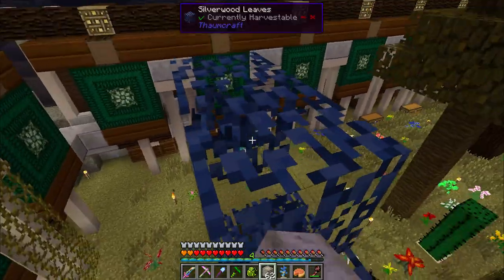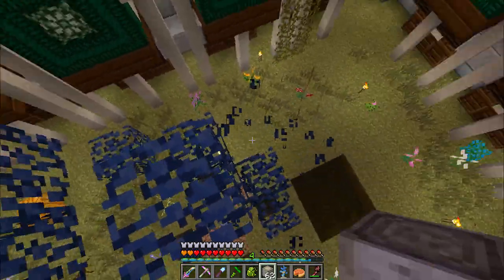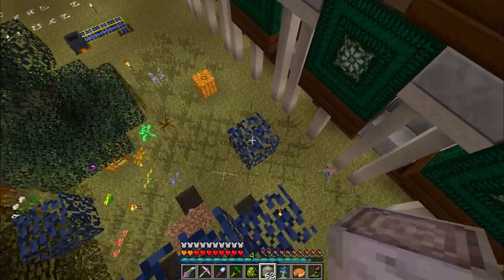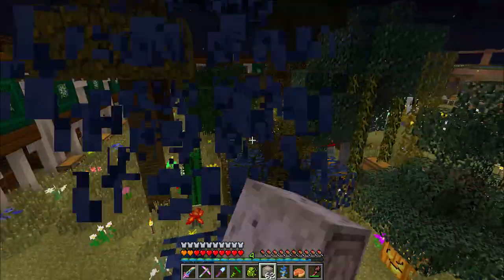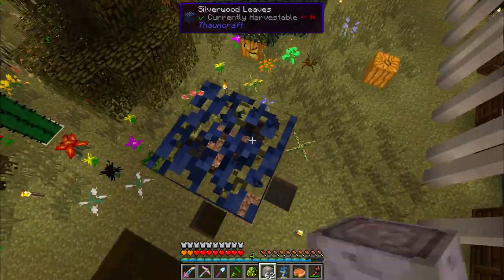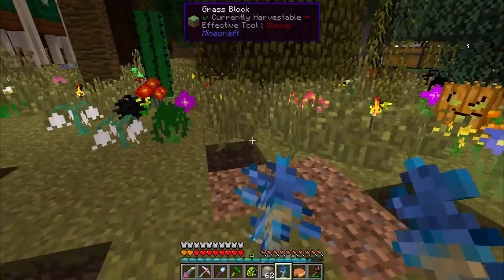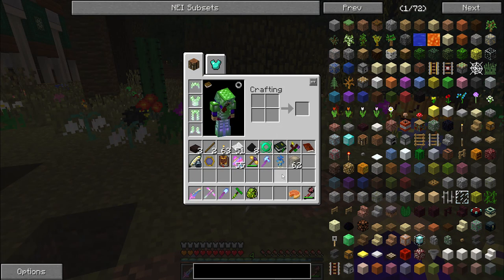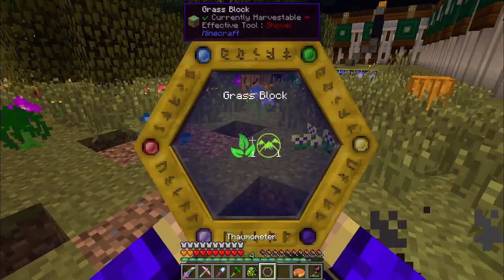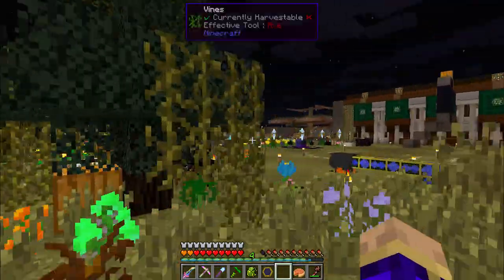Silverwood trees were made a lot smaller, so this is less of an issue than it used to be. You could test tools on greatwood trees, as the greatwood saplings are a lot less expensive to get in this pack. I came out with two saplings for the one tree that grew, which is actually a pretty good rate of return — I'm not unhappy about that. We'll leave that spot to grow again and hopefully it will return something good.